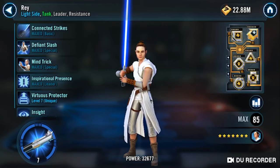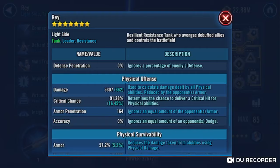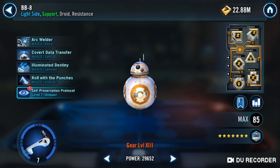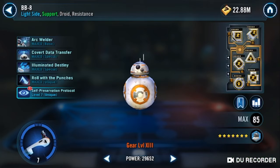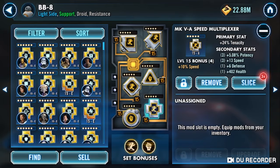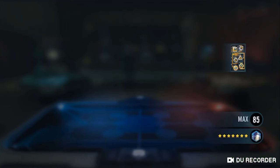My JTR is modded tanky. She's got Protection, Protection, Protection, Speed, and she is 74,000 Health and 90,000 Protection. Not a whole lot of Offense. BB-8's all about the Speed; I don't have any 6E mods on him — Protection, Tenacity, Defense, just Speed, whatever I had with decent Speed Secondaries. BB-8 doesn't have my best mods by far, and he is a whopping 299 Speed.